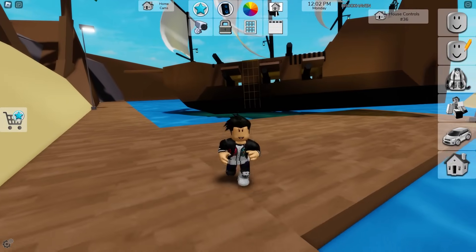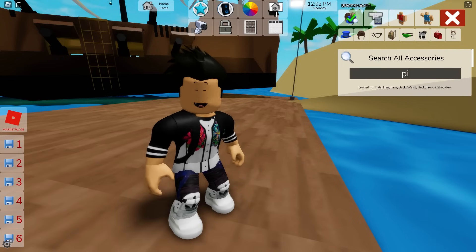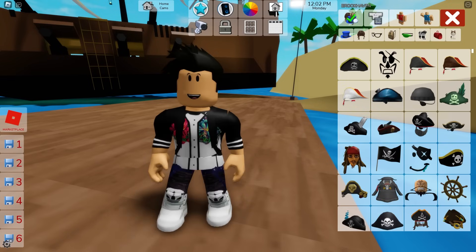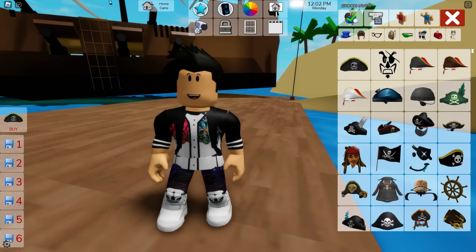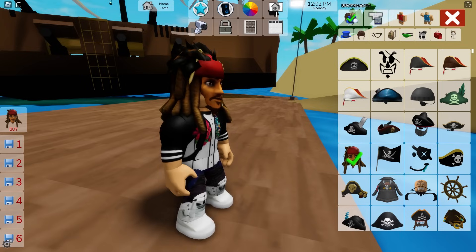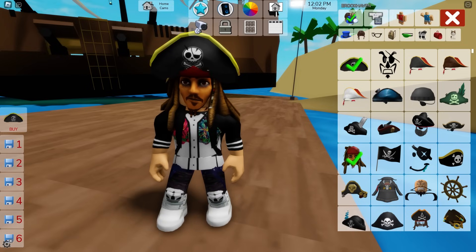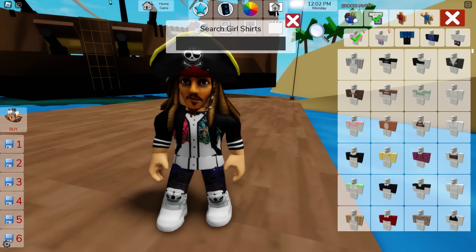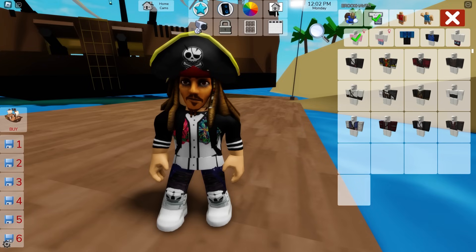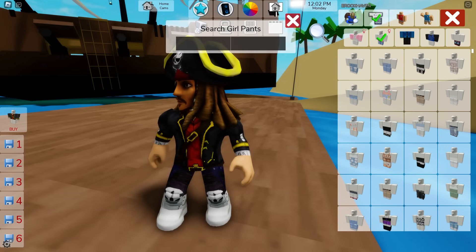All that's left is for me to become a pirate. I'm going to open the avatar editor and search for pirate. That way various pirate outfits will appear, and I want to become the funniest pirate in Brookhaven. I'm putting on this mask — it looks really funny — and I'm also going to put on this pirate hat. I also need to put on a pirate outfit. Now I'm a real pirate here in Brookhaven.